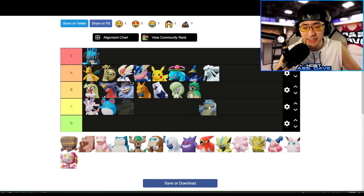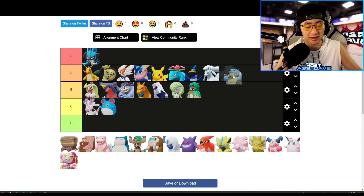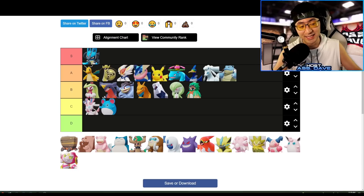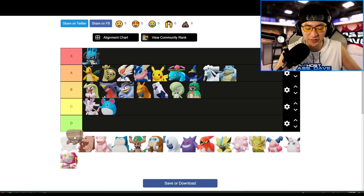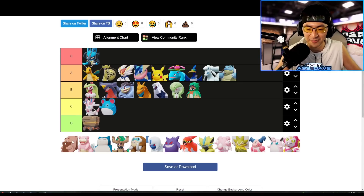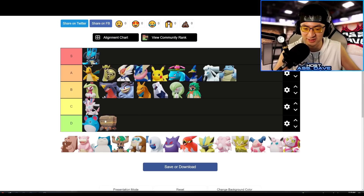Blastoise is really, really strong in the meta right now. Without Body Barrier, you can just dive into the enemy's squishy backline and straight-up one-shot them with Water Spout and Rapid Spin combo. With the new battle pass holowear this Pokemon feels stronger than ever. I'll put Crustle and Azumarill both in D-tier — they feel equally weak. Zoroark also goes in D-tier.